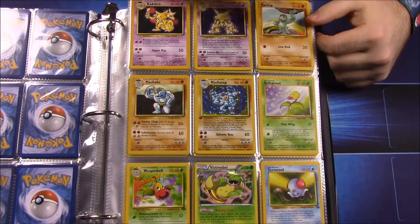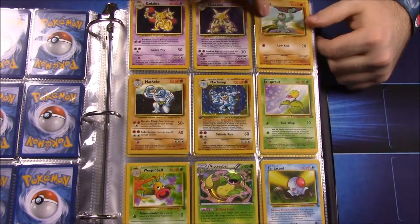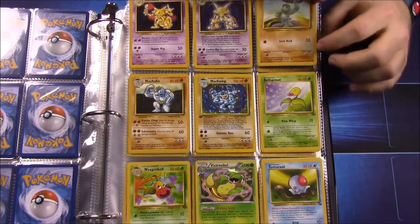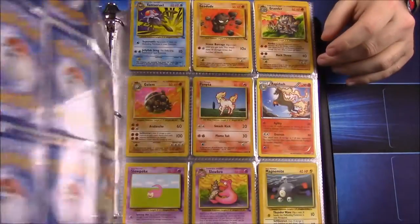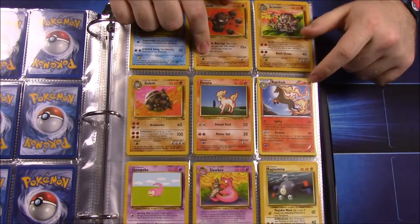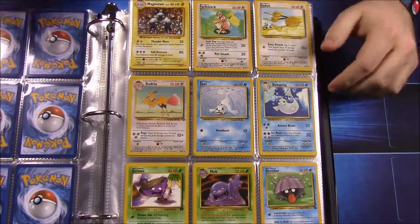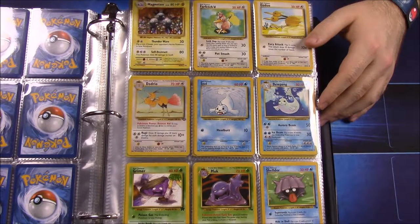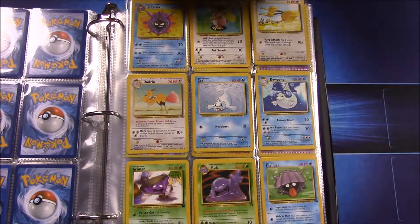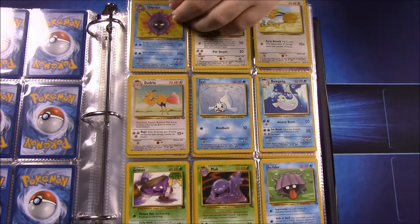The closest Primeape I have is a dark Primeape from the Team Rocket set, so no original to match the Mankey. I don't have a Poliwrath. Of course these first editions came in a box, so pretty much everyone has the first edition Machamp from the originals. I never had a Victreebel so I got a newer version. Looks like I have no Rapidash either, and I don't think I had an original Magnemite or Magneton.